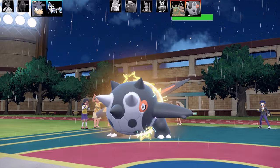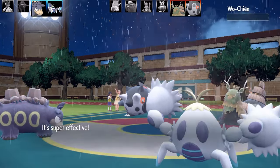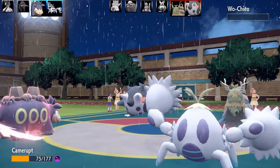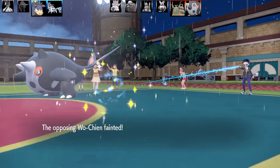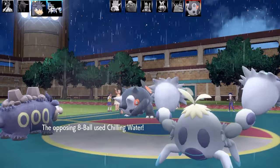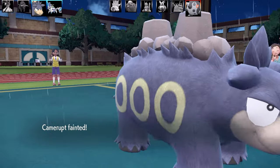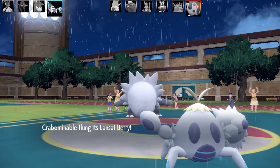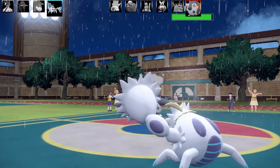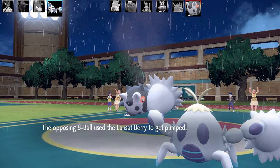Next Pokemon is Crabominal. We've got this Titan coming out too. The whole challenge of this team is that it could disappear really quickly because I'm relying on getting critical hits, and that can be very problematic. The whole challenge is trying to make Anger Point activate as many times as possible. I'm going to fling the Titan a Landsat Berry.